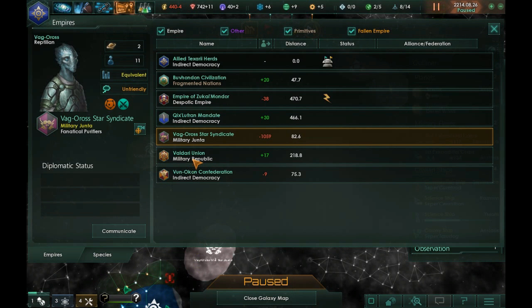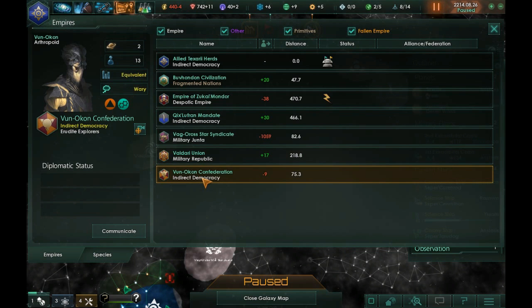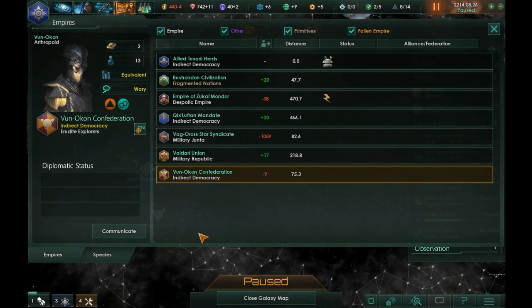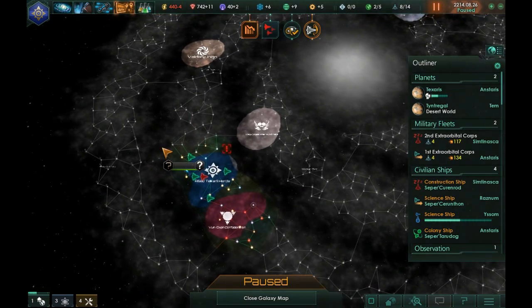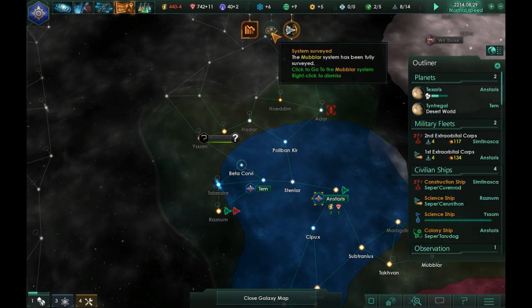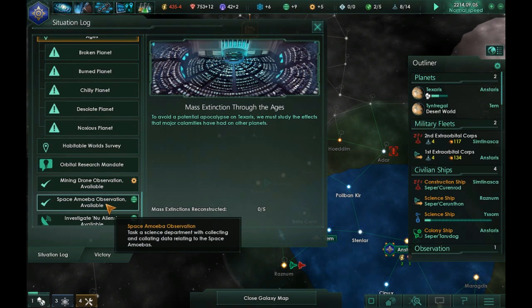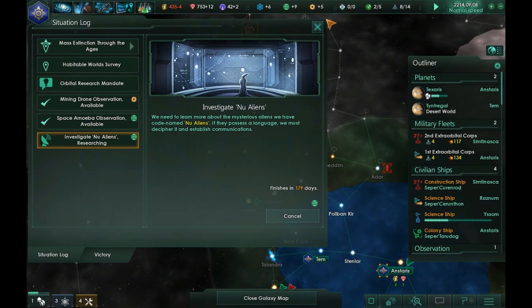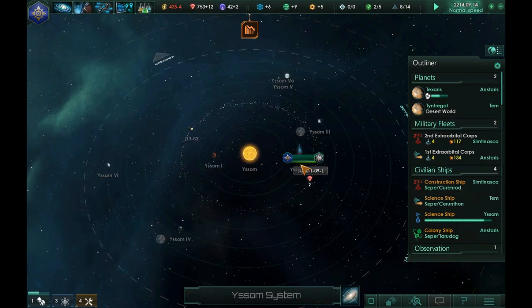We have the Valdari Union — I think we can be friends with them, we're fairly similar. We have the Vun Akan Confederacy, who are directly to our south. I'm going to try to keep relations up with them — we have an embassy going, which is good. Let's start this back up. It seems we have some other new neighbors here — let's investigate those new aliens.